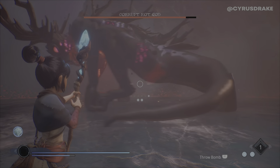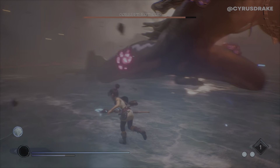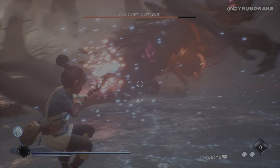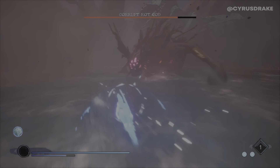He charges at you sometimes. It's good to dodge to the side, either the right or the left, but kind of towards him so that you have a nice vantage point to be able to shoot off these pink spots instead of having to chase them down and shoot them.